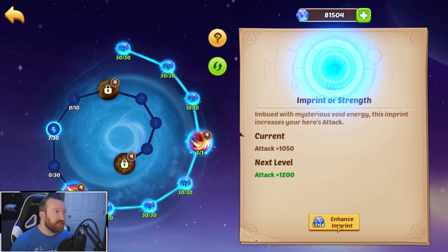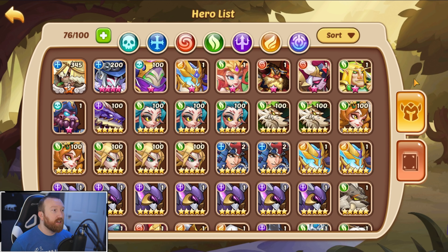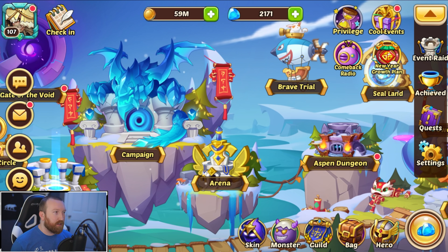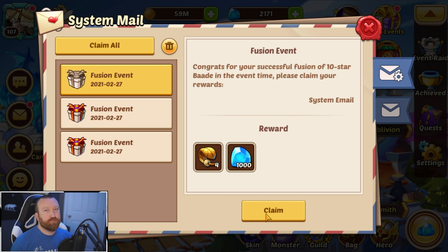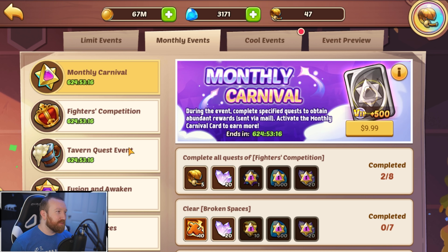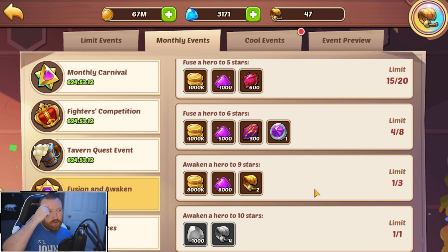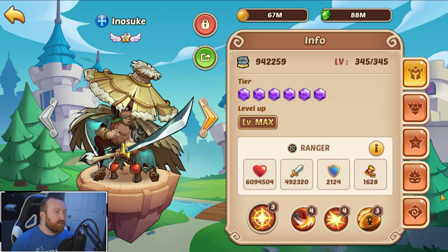There we go — we get a ten-star, which also gets our monthlies done! I don't really feel like pushing anything right now, so let's get the imprints going. He's not locked, so there we go — we've got a V2 Inosuke and we're gonna be able to put some stuff into his attack node as well. He's getting a lot stronger. Next episode we're gonna jump into Aspen Dungeon to see if we can make some progress with him.